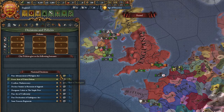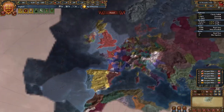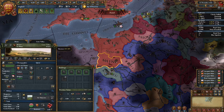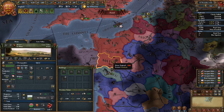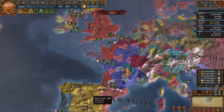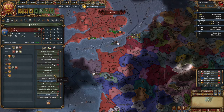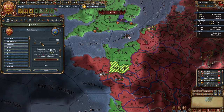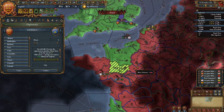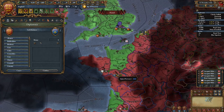As England, you start very soon with the War of the Roses and also with an event called the Surrender of Maine, where you can choose to give the province of Maine back to France in exchange for a truce. If you refuse, France will declare war on you — reversed, where France is the defender and you're the aggressor, and France can call in all their allies. If you're a newer player, I recommend taking Maine and selling it to Provence or Brittany, usually for a small amount of money.